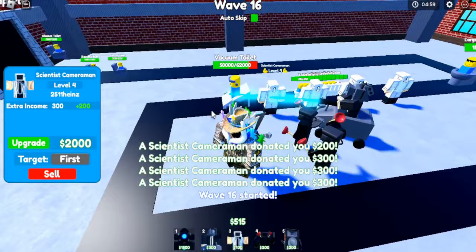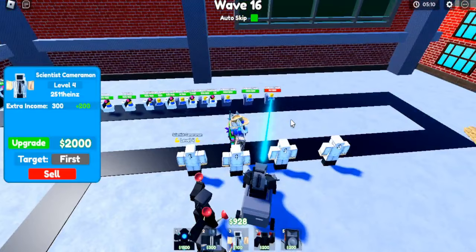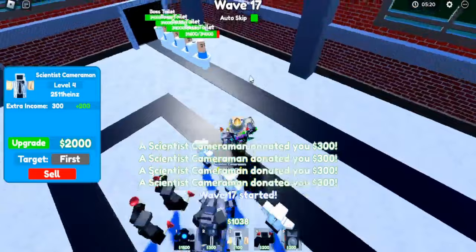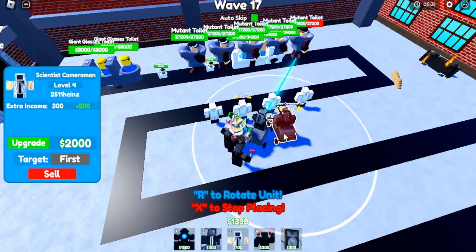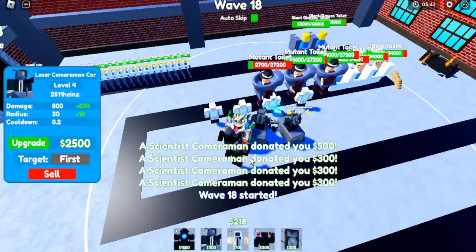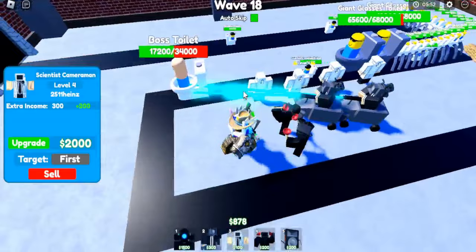Now we have to deal with that annoying vacuum guy. He didn't suck up any of our towers — nice. Now they're gonna die much faster. We gotta kill them all. Another one's dead. Oh no, they sent in more boss toilets. But they shouldn't be a problem because this laser car is destroying them — oh my, that's a lot of them. I think we might not hold this, so let me quickly deploy another laser car to help us defend ourselves. Two level-four laser cars — this should help us. They're dying so fast. Look at the speed of their damage — they're dead.